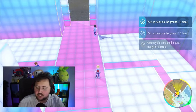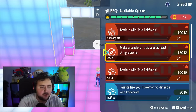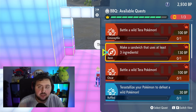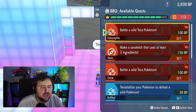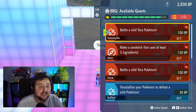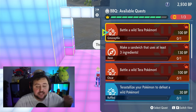Make sure to fully upgrade your thing here. After you've done 10 quests, you get bigger quests. For example, we now have two new ones: Battle Wild Terra Pokemon — these are Terra Pokemon with the yellow aura you'll find all around the world. Also, make a sandwich with at least three ingredients and battle Wild Terra Pokemon twice. That one only gives 100 BP, but we have it twice because Oscar and G-Money both got it. That means if they complete it only once, both will be completed and we'll get 200 BP.